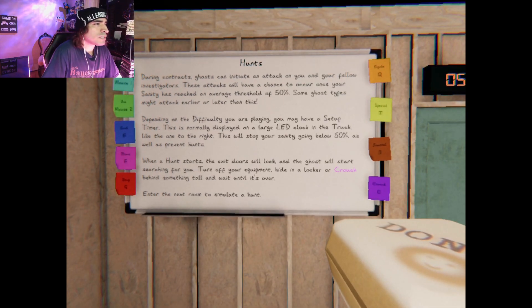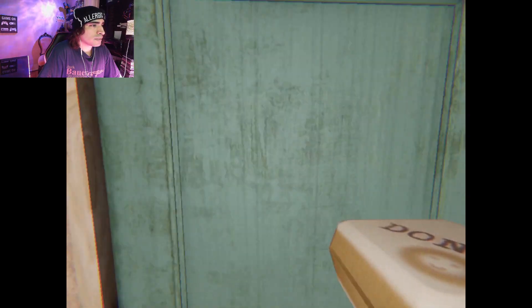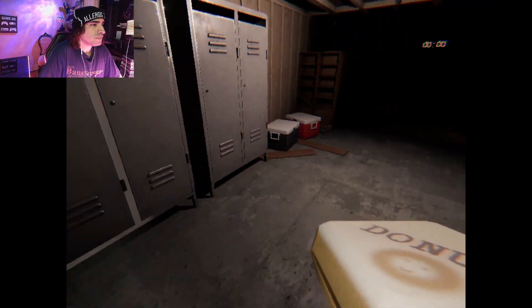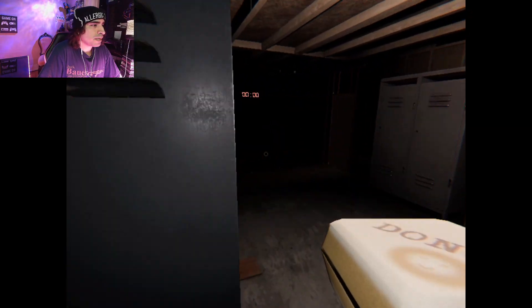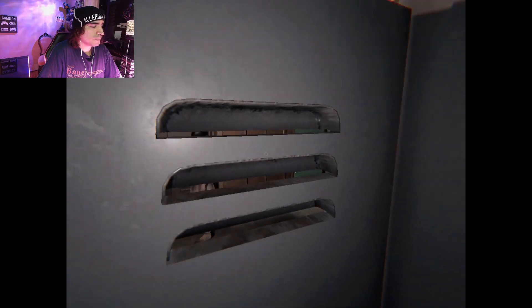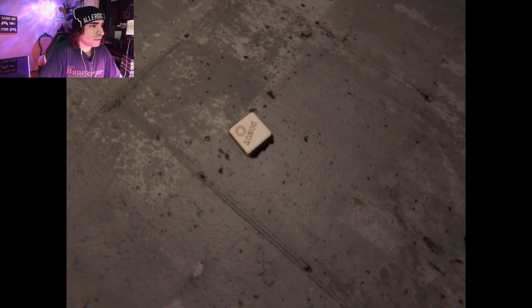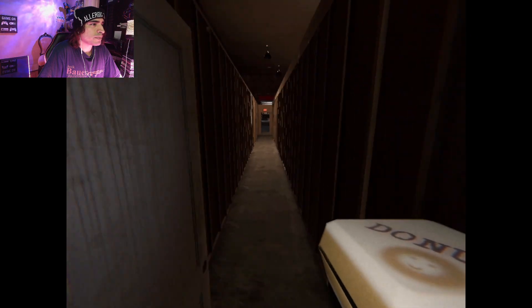Hunts — during contracts the ghost will initiate an attack. Depending on difficulty you're playing, you may set up a timer normally displayed as a large LED clock in the truck. This will stop your sanity going below fifty percent as well as prevent hunts. When the hunt starts the exit doors will lock and the ghost will start. Alright, gotta go in here — that's a five-minute sanity at a hundred. Something's not quite right, better hide quickly. Here's a donut for the spirit. That was a close one — congratulations on completing your training!